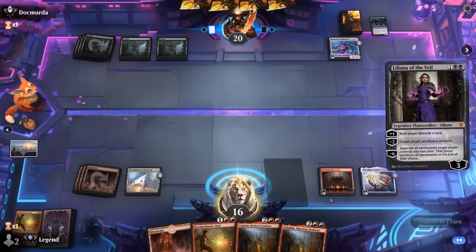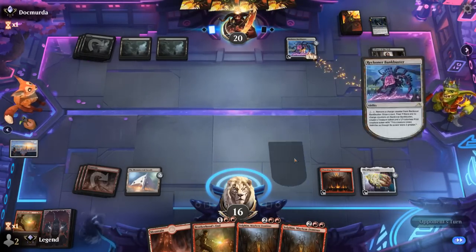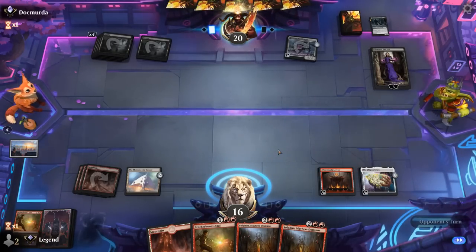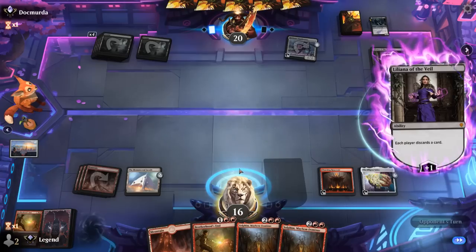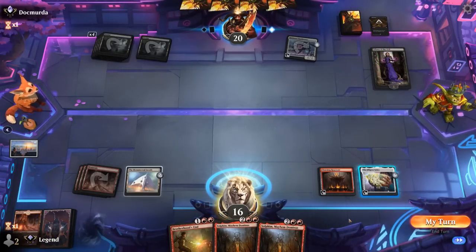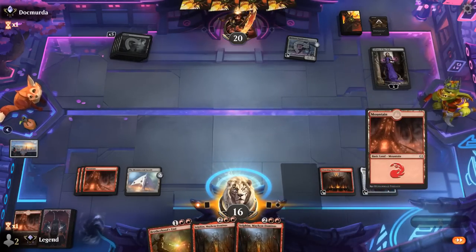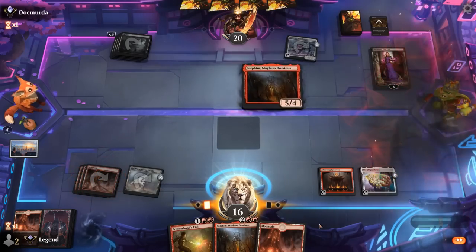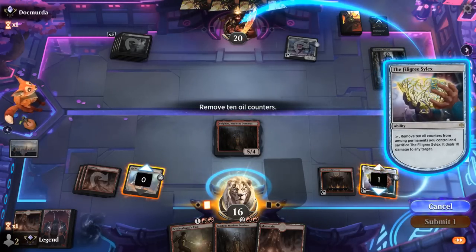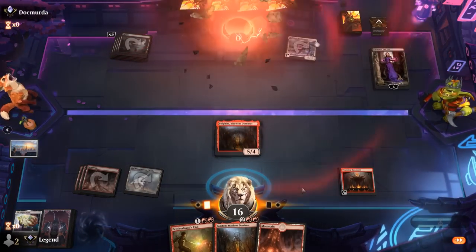Liliana is fine. Our opponent draws with Bank Buster so they're perfectly tapped out — it doesn't matter what we discard. Counter on Silex. Play Solphim. Activate for 20 damage. Well, that was satisfying.